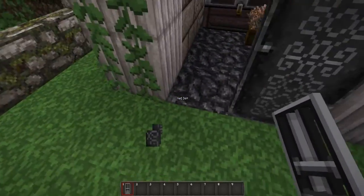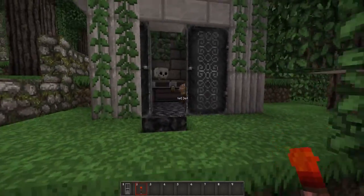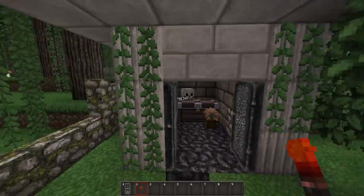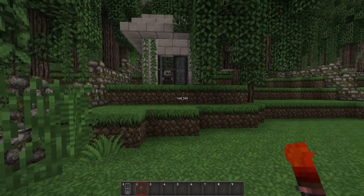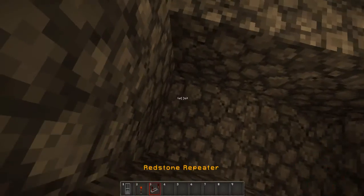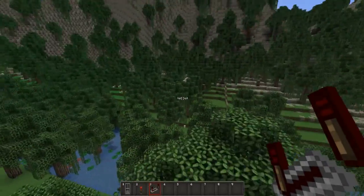Now the redstone part, but that should not be too complicated — just put two torches down beneath here. Do we want both doors to open? I think one would give the feeling of it being broken, but two doors going up would look more epic. Yeah, I think we'll go with two doors. We can then later decide and just disable some redstone. I'll dig a little tunnel for the redstone and then I'll be back in a sec.